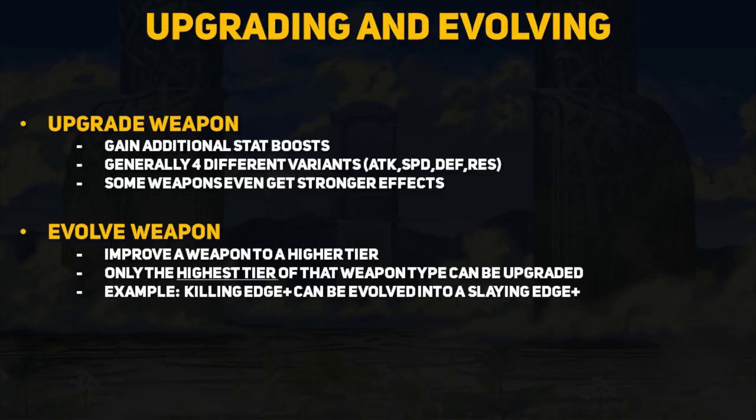The second aspect to weapon refining is evolution. Evolving a weapon allows you to upgrade older, weaker weapons into stronger, higher-tier versions. It is important to note that only the highest tier of a weapon's evolution path can be upgraded, so you will need to evolve some weapons first before you can give them additional stats. For example, you can take your Killing Edge+ and turn it into a Slaying Edge+, which has the same effect but higher weapon might.